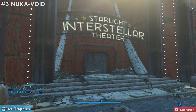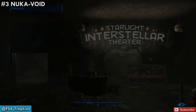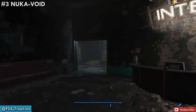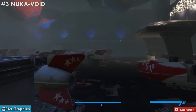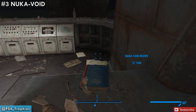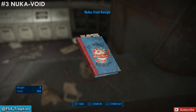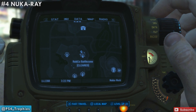We have to go inside the Starlight Interstellar Theater, so go into this dungeon. Once you're in the theater, go to the big center room. In the center room there's going to be a control area in the back, and right here on the counter is the Nuka Void recipe. Also straight ahead is one of the star core locations — there are 35 of them and I have a video of all of those on my channel.